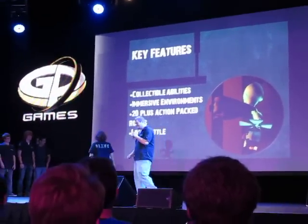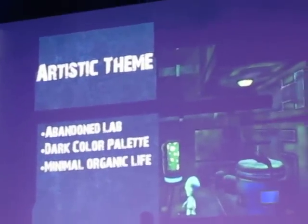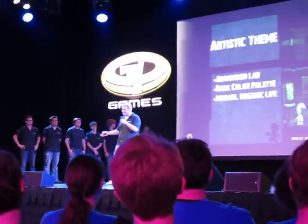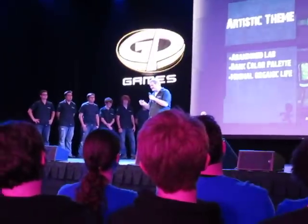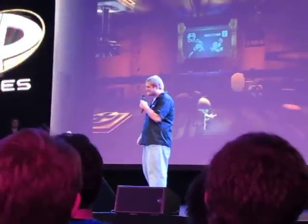The art theme for our game is centered around the struggle of technology versus nature — whereas you have Blank, this organic creature, stuck in an abandoned technological lab devoid of all human life. The way we represent this was by using a dark color palette throughout most of our levels, and photo-sourcing textures with grime and dirt to give it that abandoned feel. In this photo, you can see that Blank stands out from everything else because everything around them is metal machinery, and Blank is organic life.